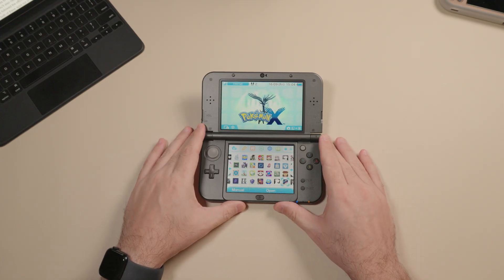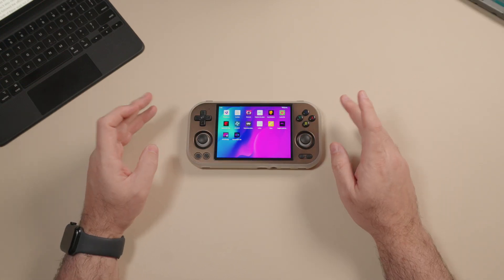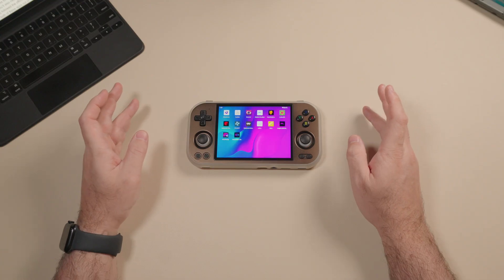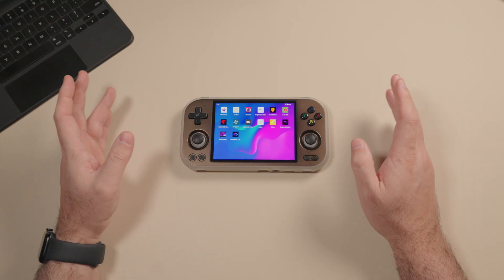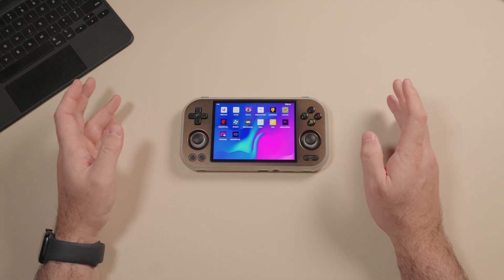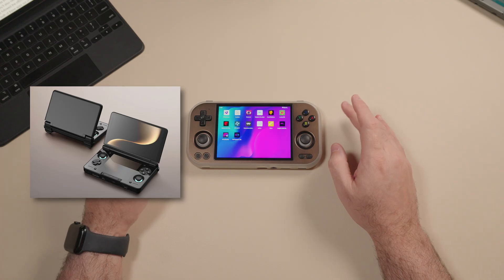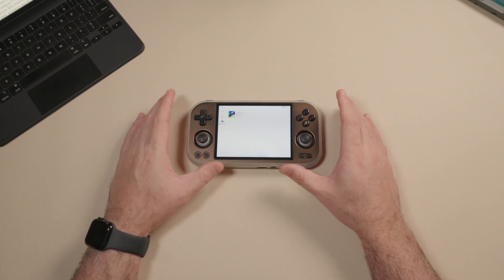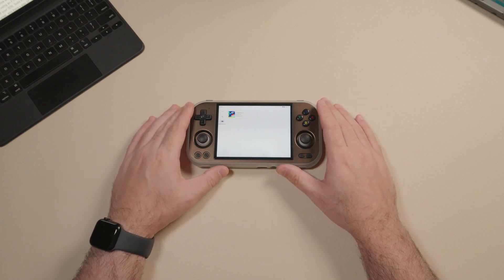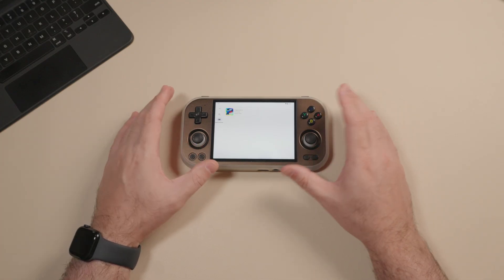First you're going to need to make sure your 3DS is modded. Next you're going to need your Android device. I'm going to be using my Ambernick RG477M but really any Android device or phone should be fine, especially the new dual screen Android devices like the Ion Thor and the Ion Eo Pocket DS. You're going to need to set up a few apps — on Android I'm mainly using Azahar for emulating 3DS games because it's so much easier to transfer both game files and saves into it.